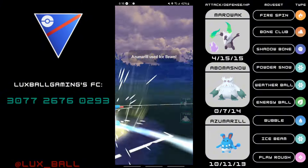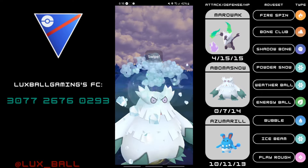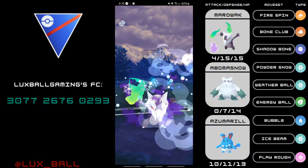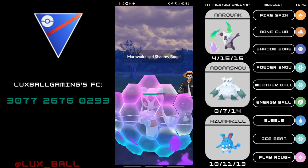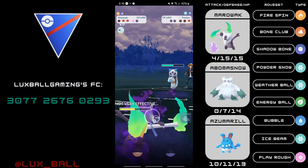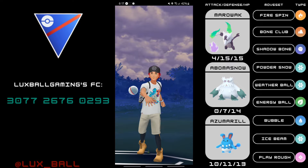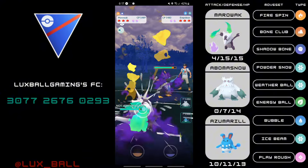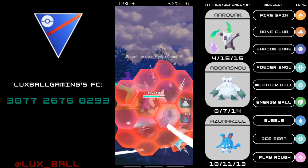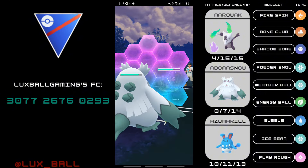Azumarill adds some bulk to this team and has more synergy. When you pair Alola Marowak and Abomasnow together, PV Poke reads that it's weak to about five different things: fire, flying, ghost, rock, and water — and Azumarill is going to handle most of them. With this team I went 7 and 12 total battles, keeping 13 battles left for a second video tomorrow. I did go positive. You could run this team for fun — it might have its kicks in the meta but it is matchup dependent. Even with two buffs, Alola Marowak is still harder to run in such a water-heavy meta.